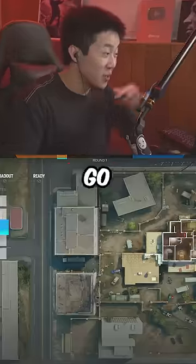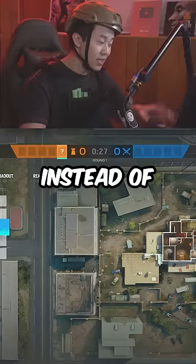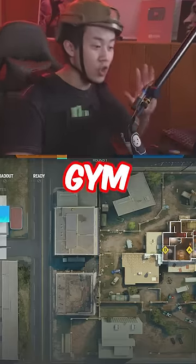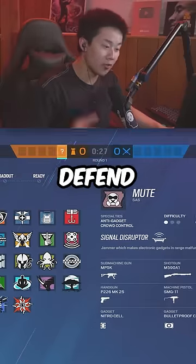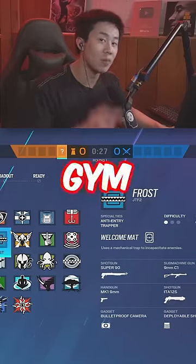All right, first round of Clubhouse, let's go. CCTV first? Hey, hold it right there — this is why you're hardstuck. Instead of going CCTV first, go Jim first. Because this one's a little bit better to defend and less predictable. Let me show you how to defend Jim like a champion.